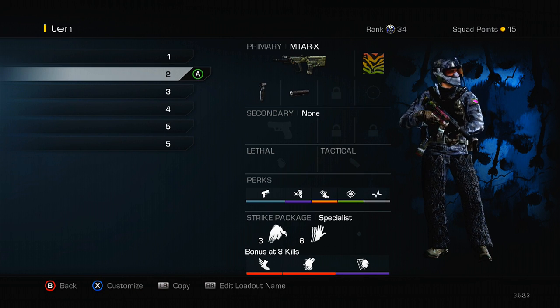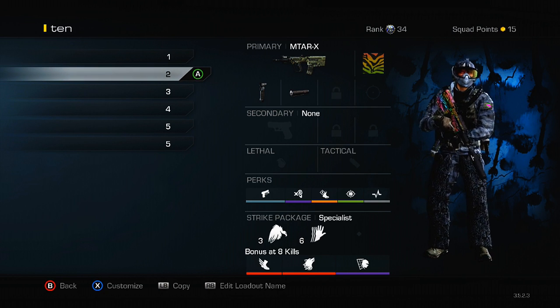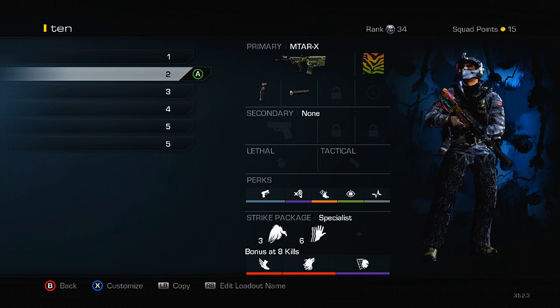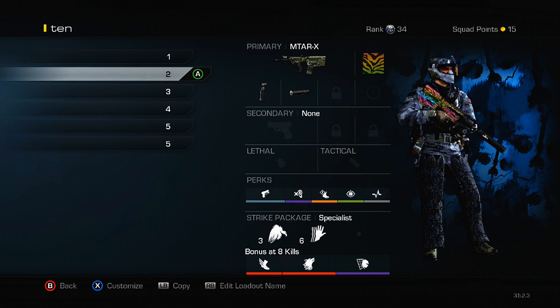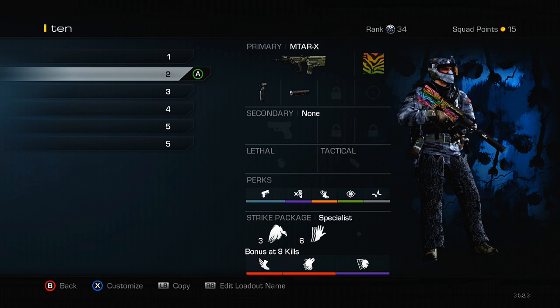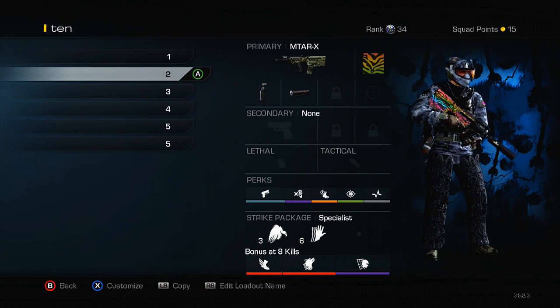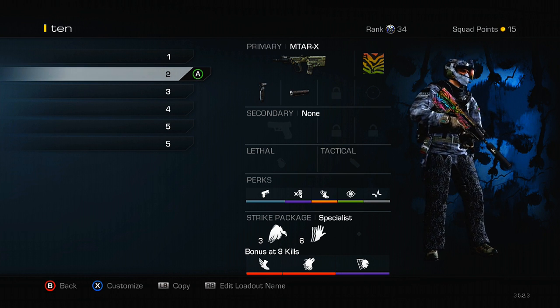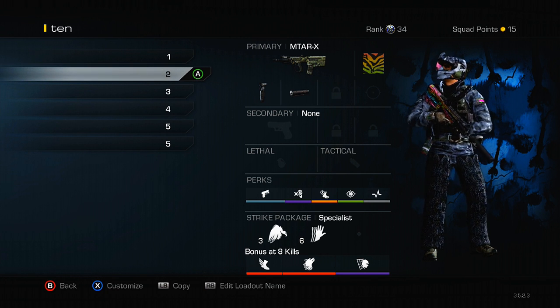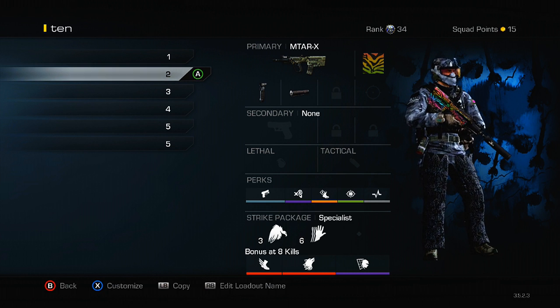Moving on to the next class — it's pretty much the same setup except it uses the MTAR. The MTAR is my favorite submachine gun and it looks super sick with the Spectrum camo. I like grip and suppressor on it — suppressor is definitely a necessity if you're running around the map, staying off the radar. Grip because it is a fairly high-recoil SMG. One thing you can do is swap out a perk for the three-attachment perk and add a red dot, because I absolutely hate this gun's iron sights — they're so big they take up your entire screen, and more often than not there's going to be a dude hiding behind them. But if you're in the enemy spawn it normally isn't a problem.